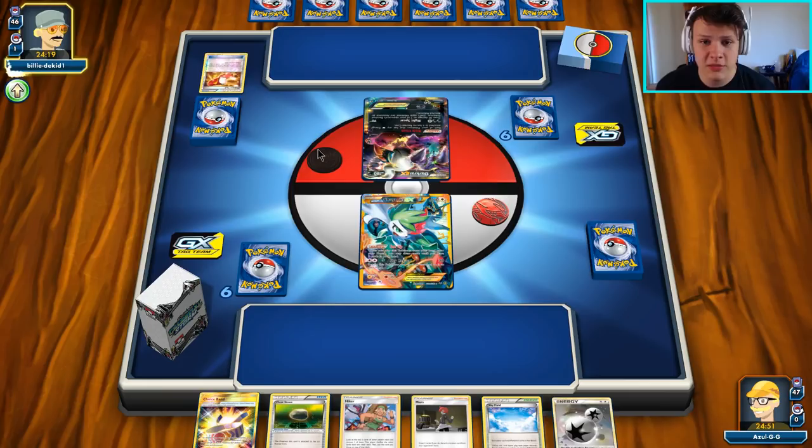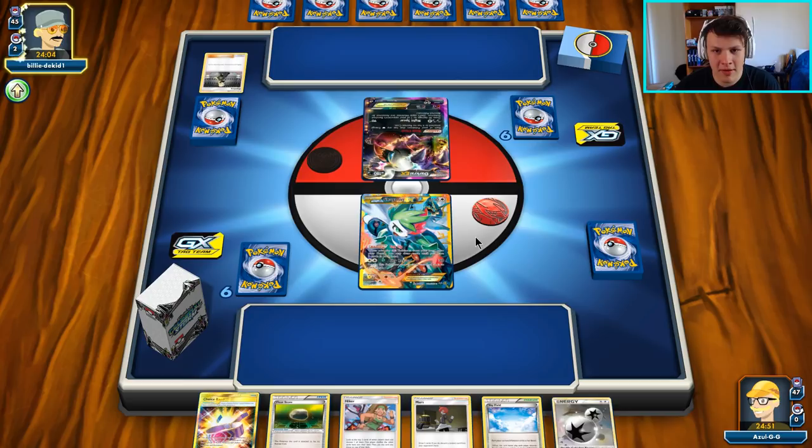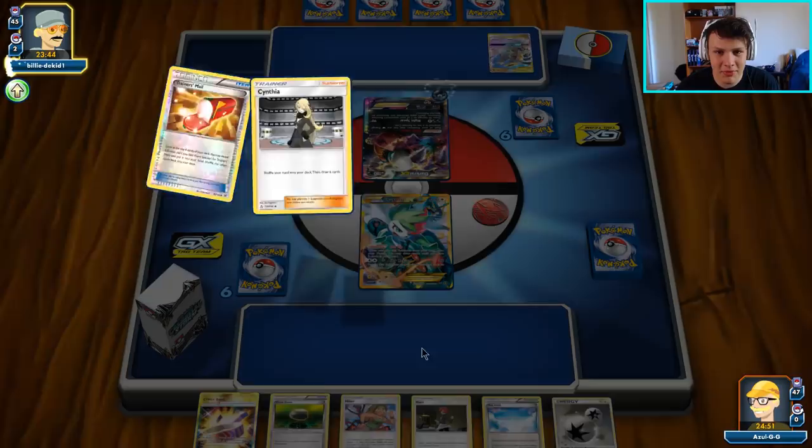Alright, another Turbo Dark — we'll see if our opponent doesn't put up a little bit more of a fight here in this one. They at least started off with a Trainer's Mail but I think it failed — yeah, Trainer's Mail failed. They still got the Cynthia though. Our hand — nothing too ridiculously good, nothing to write home about. We usually can't give Turbo Dark more than one turn before we have to start making plays, so we're gonna need a good top deck or a very good Mars here to get going.